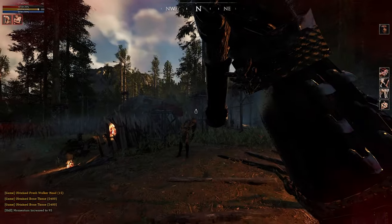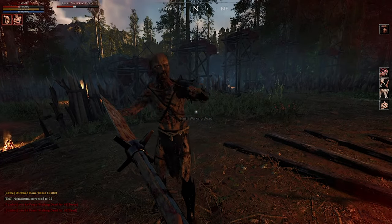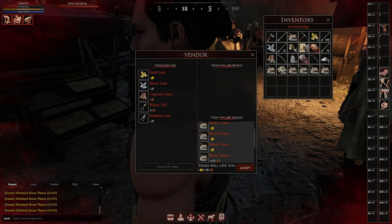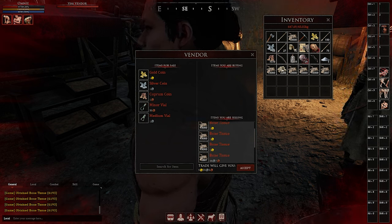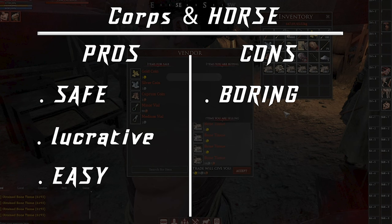One thing to point out is it's going to be completely repetitive — you're constantly killing zombies, slaughtering corpses, taking them to town, selling, and repeating. It is going to get boring. That being said, you cannot argue with results: 10 gold a pop is actually really good. So the pros: it is safe, lucrative, and easy to replicate. The cons: it is just really boring.